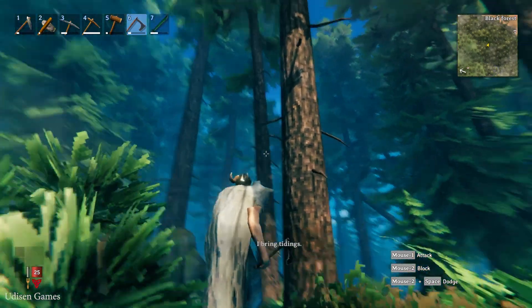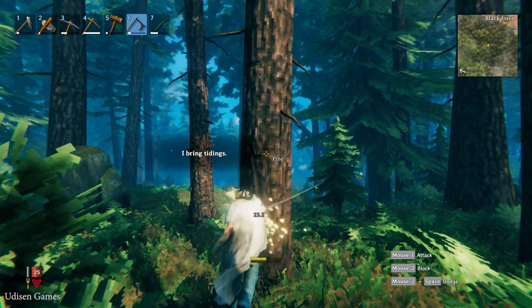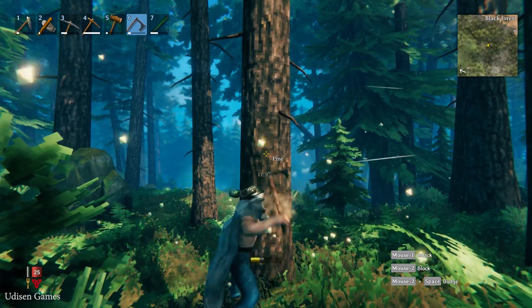Another option: go find the black forest. Inside the dark forest, find pine wood, which looks like a pine tree in real life but with low-resolution textures.